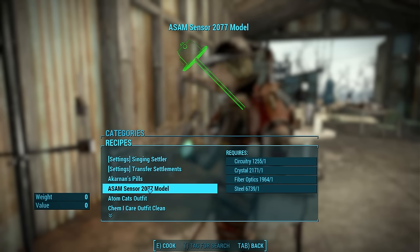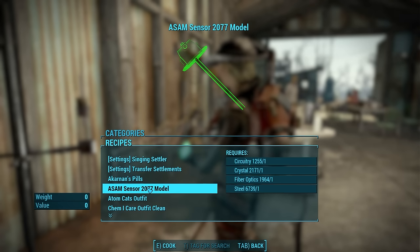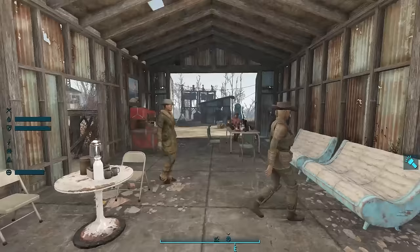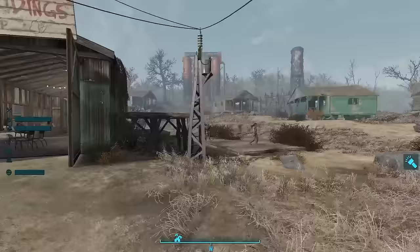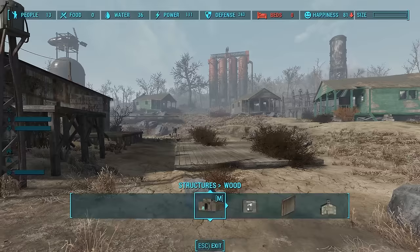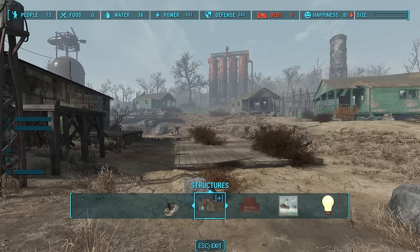I plan to build six farms, six shops, one scrapyard, and 13 houses — so I'm going to need 26 of these. The lore behind them is that the ASAM sensors basically plot out the land, showing you where you have room to build.